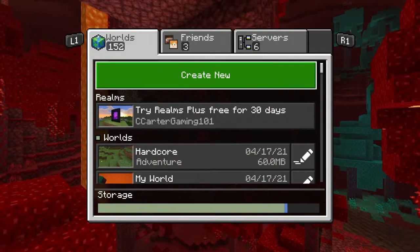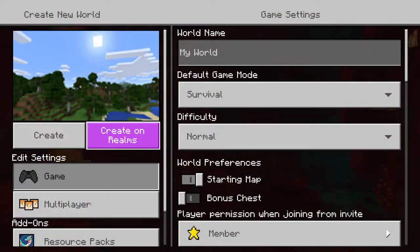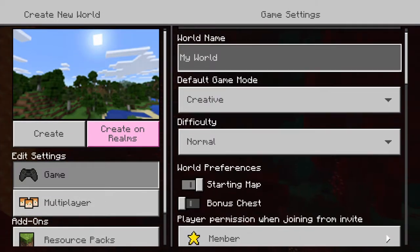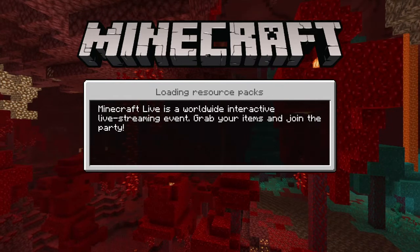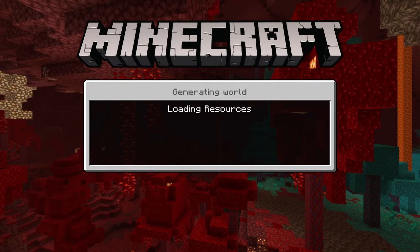First you want to go to Play, then you want to go to Create New World. It doesn't matter what you play it on. I'm just going to go to a flat world so it's easier for me. You don't really need to name anything, just go to Create and then load. It'll be like a three monitor setup, so it's going to be really cool.